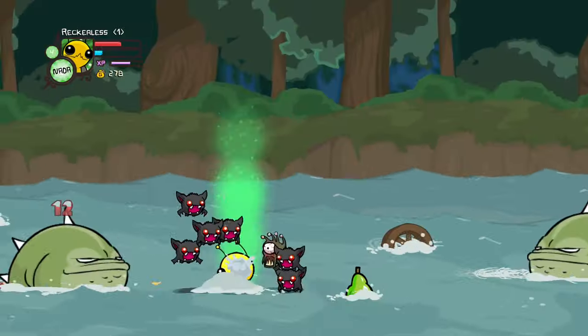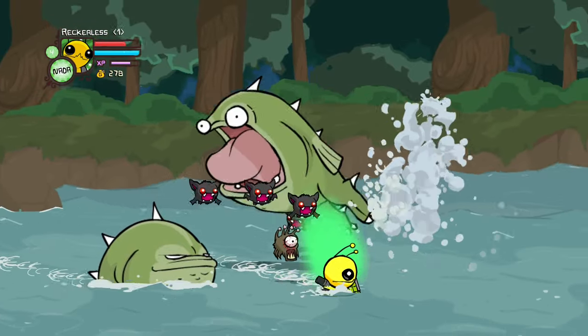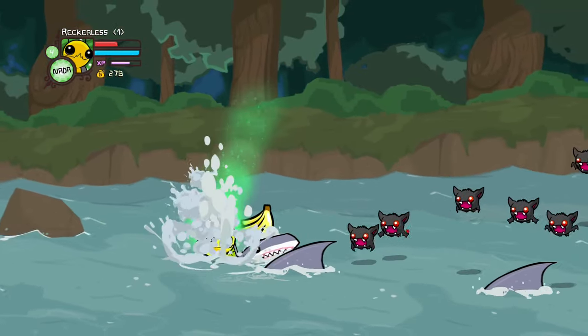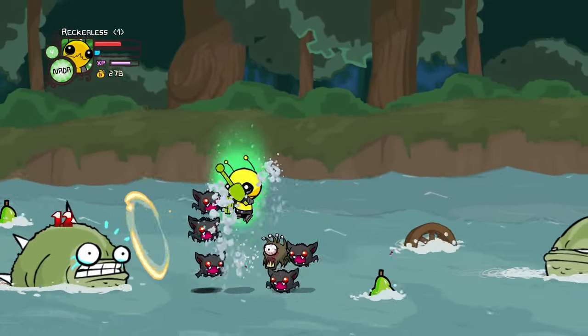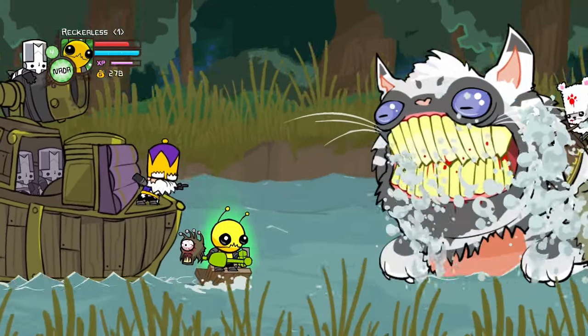Is that a dancing fish? The only annoying thing in the river are the bats, because they just have the wonkiest hitboxes when it comes to projectiles. Where are the bats' hitboxes? A: the bat itself, B: slightly above the bat, C: right next to the bat, or D: way off to the left of the screen? If you chose D, you are correct — we have to shoot to the left of the screen to hit the bats. After lighting up Casper, we could finally move on to the catfish boss fight.